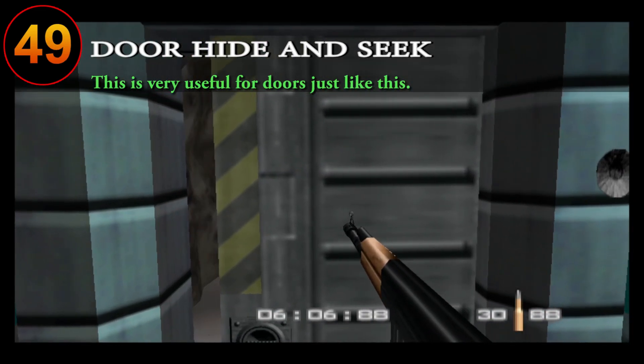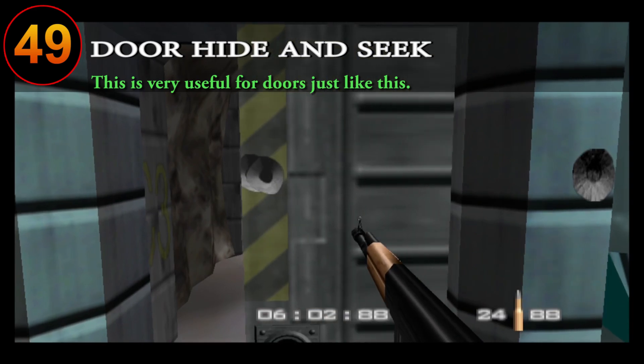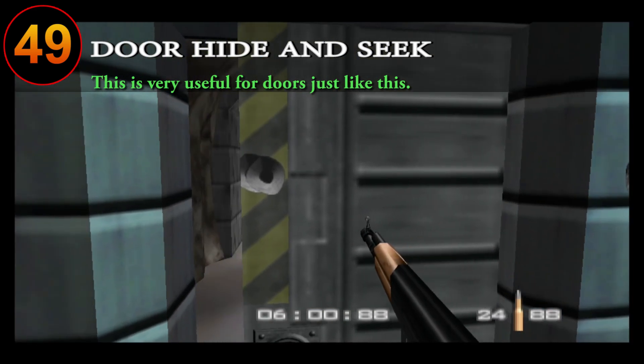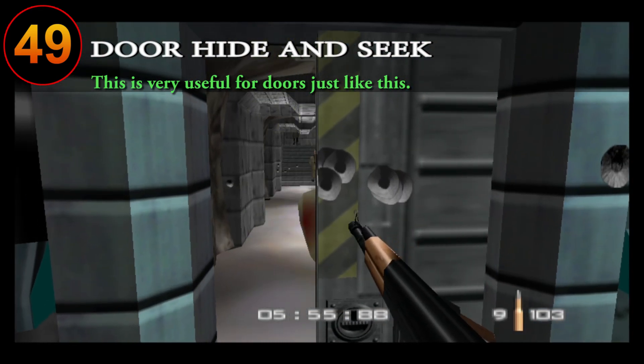Use doors as shields. A lot of doors can protect you from bullets, so a common strategy is to open doors to get some quick shots off and then closing them when the enemies go to return fire. Doing this over and over can help you deal with enemies and even players very effectively.